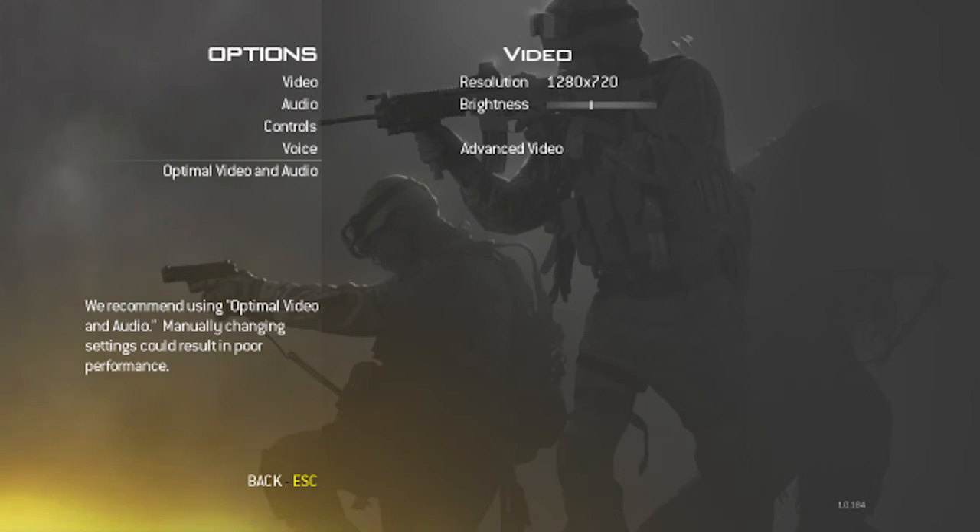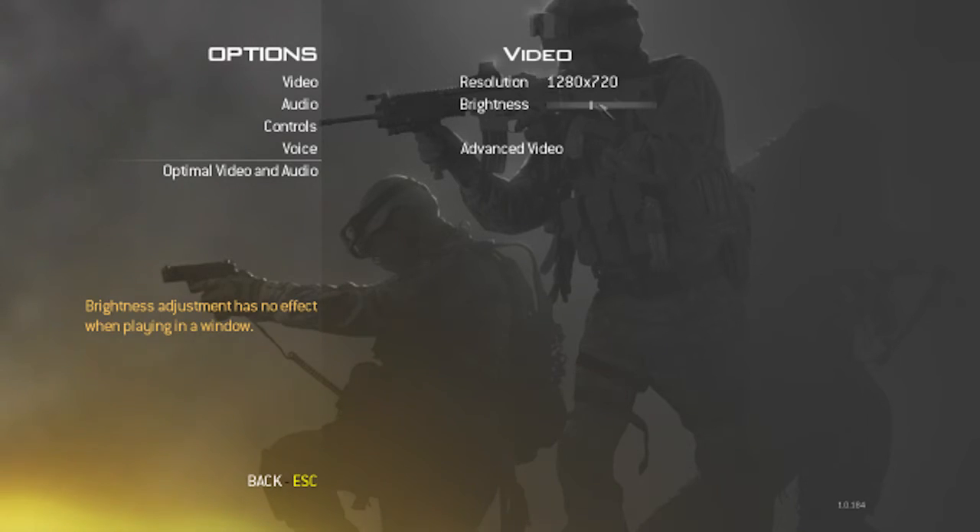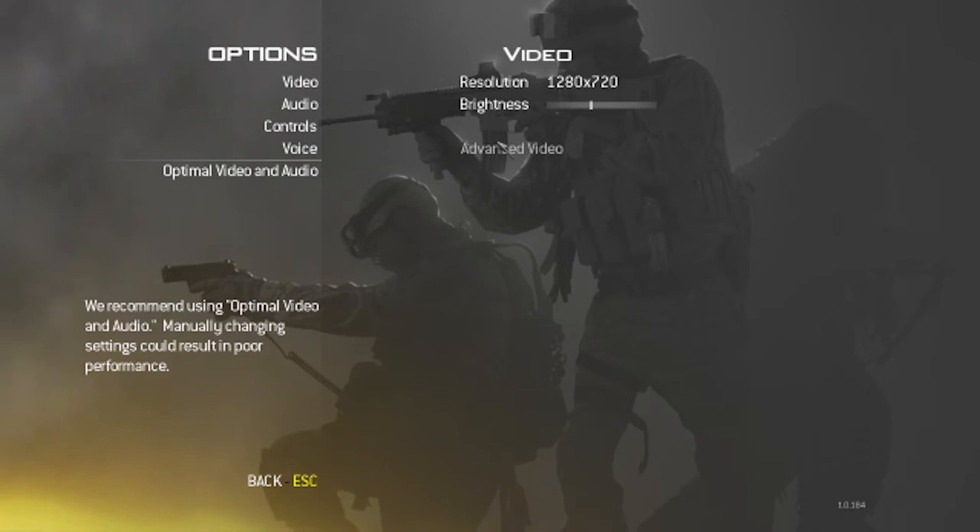Here's my settings. I set my resolution to 1280 by 720 which is HD. Brightness and stuff doesn't matter, but basically you're gonna want to note that when you're using FRAPS, the higher the FPS you record at, the higher the FPS you're gonna get in game. So if I record at 80 FPS and I do the settings right, I'm gonna be getting 80 FPS in game.